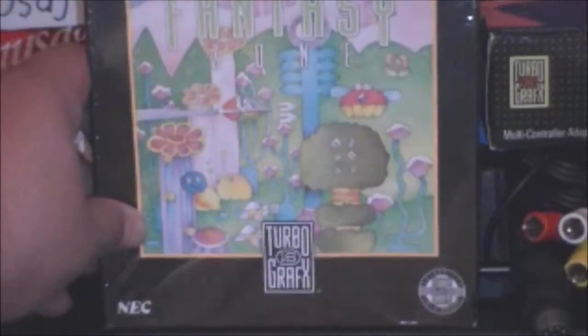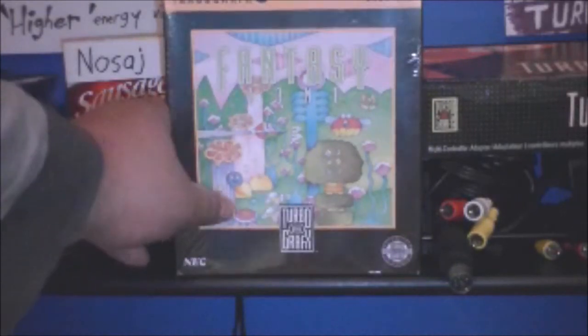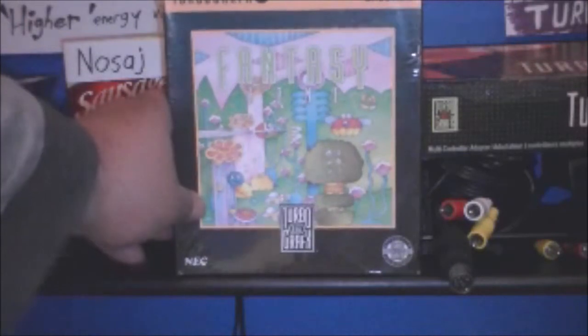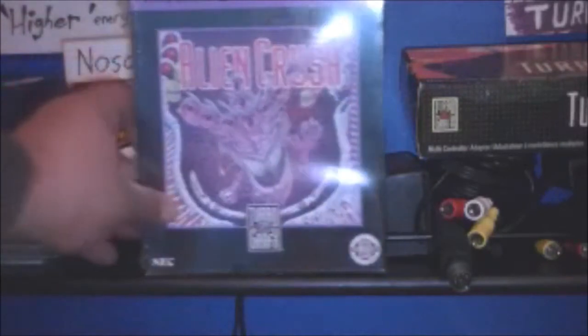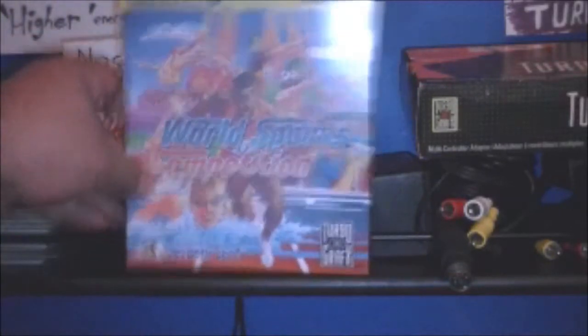Fantasy Zone - hopefully you can see that. I think they played the game for like two minutes and then drew it to make the cover. Complete crap. Compare this to the Japanese original cover - they didn't even try here. Alien Crush - now this looks cool at least. The main alien figure looks cool. Sports competition - lots going on, I like it.